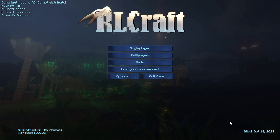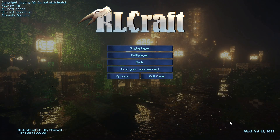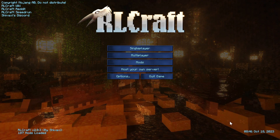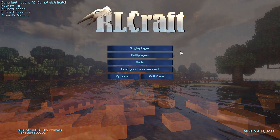The other mod was the iron chests mod. Essentially, we can upgrade our wood chest to iron, iron to gold, gold to diamond, and so on. Each time it upgrades, it damn near doubles in space, so that'll be nice.